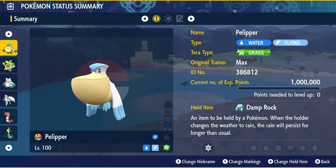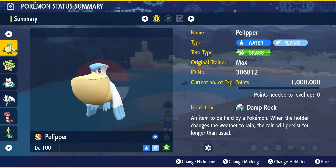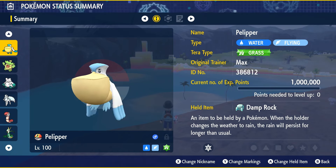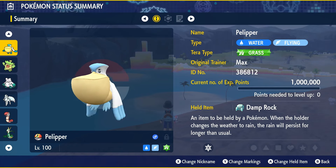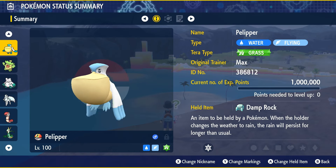Our first build has a theme going through this Tera Raid video — I've got a fun idea focusing around different weather formats. Our first one is Rain. We've got Pelipper, with the normal typing of Water and Flying. You're going to want to give it the Tera type of Grass, which is a little interesting, but Tera type Water would make it weak to Torterra's Grass-type moves once it Terastallizes, which you definitely don't want — this thing's going to be hitting like a truck.